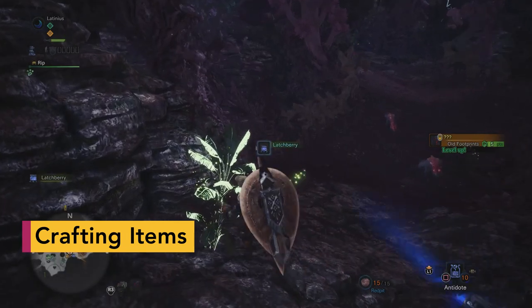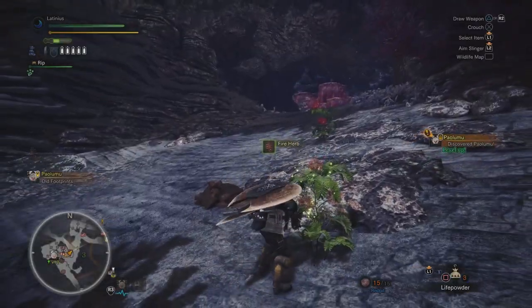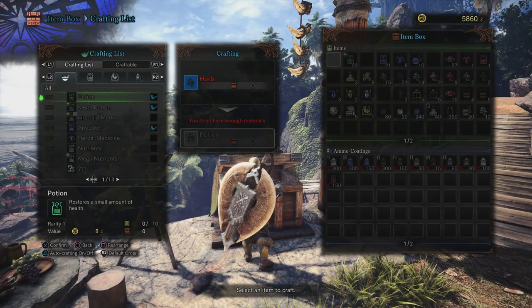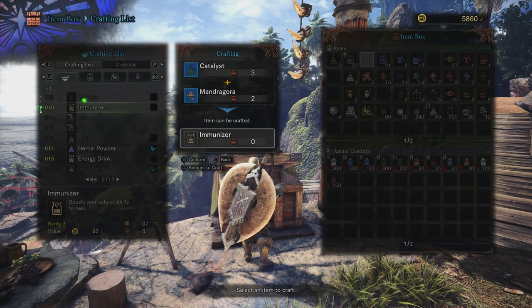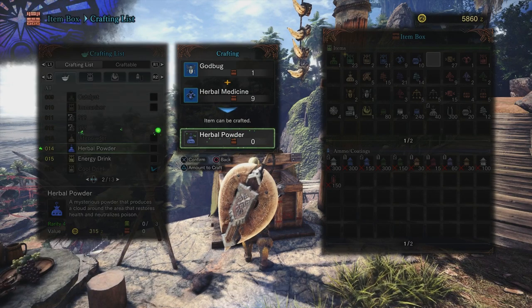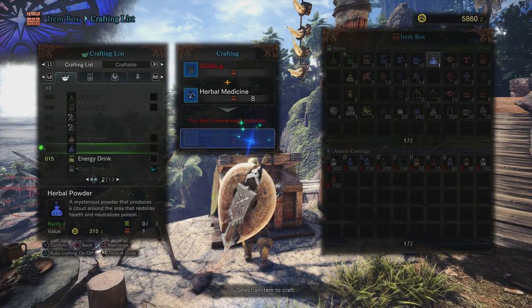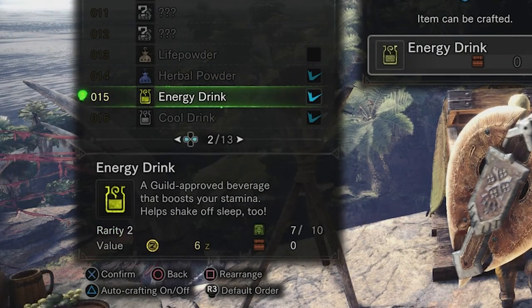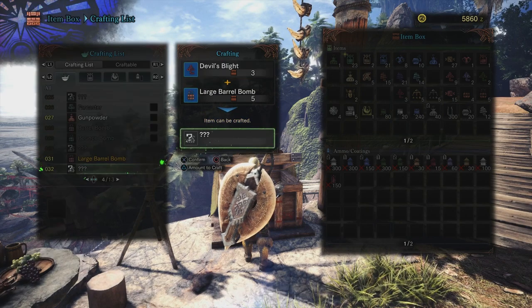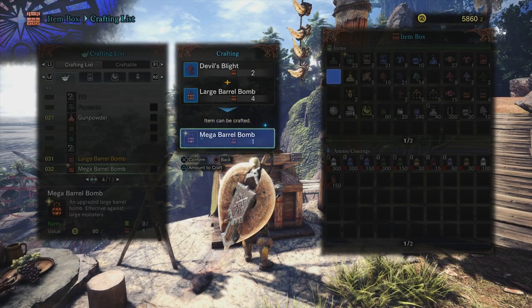You'll collect lots of plants, bugs, mushrooms, and other stuff on your adventures. This can all be used to make useful items that can give you an edge in a fight, like power-enhancing potions or antidotes that cure ailments. You can do this out in the field through the menus or by standing next to your item box and using the crafting list. There's also an automatic crafting feature, which is helpfully turned on at the start — whenever you pick up the ingredients for a potion or other common item, the game will auto-craft it for you.